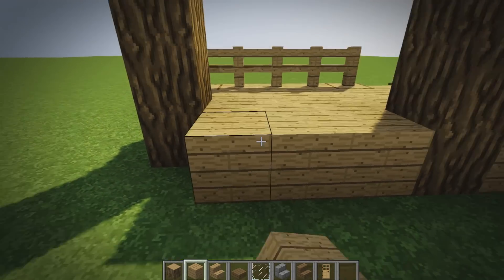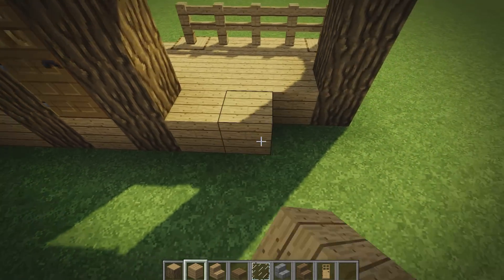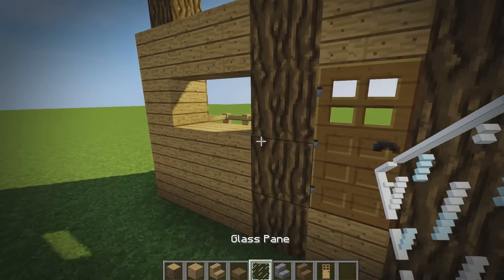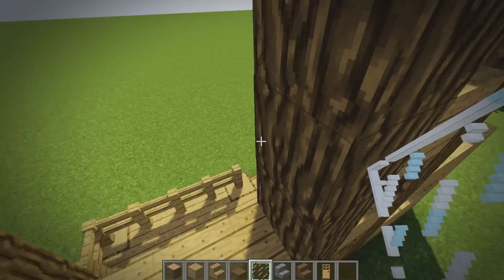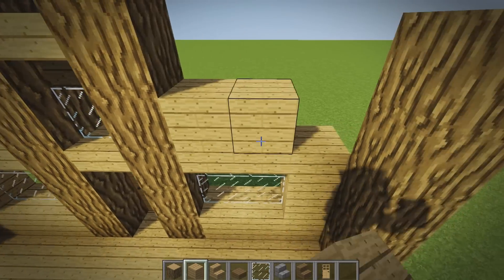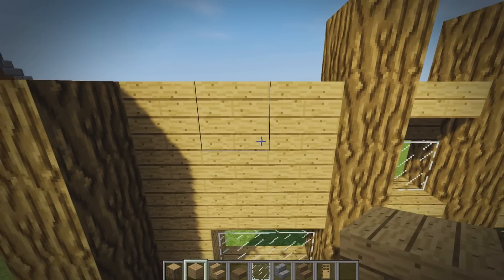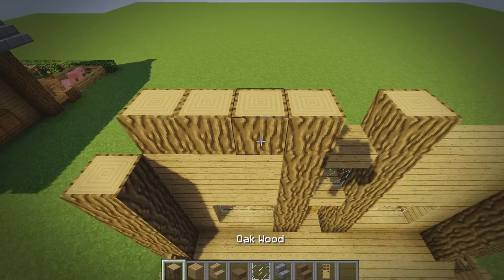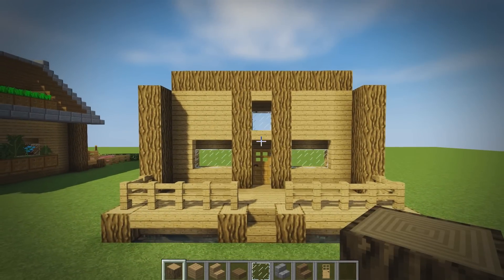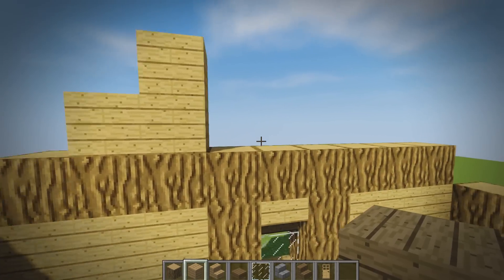Now place oak planks all the way around and fill up these two at the bottom as well. Place your glass panes in the center of these — these form the bottom story windows on the front of the house. Place another two rows of oak planks on top of the windows, and then place one through seven more oak logs on the front.